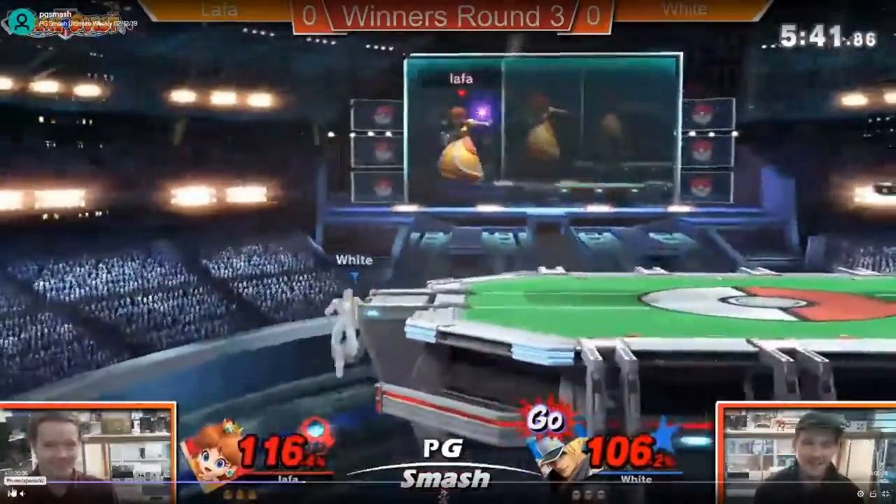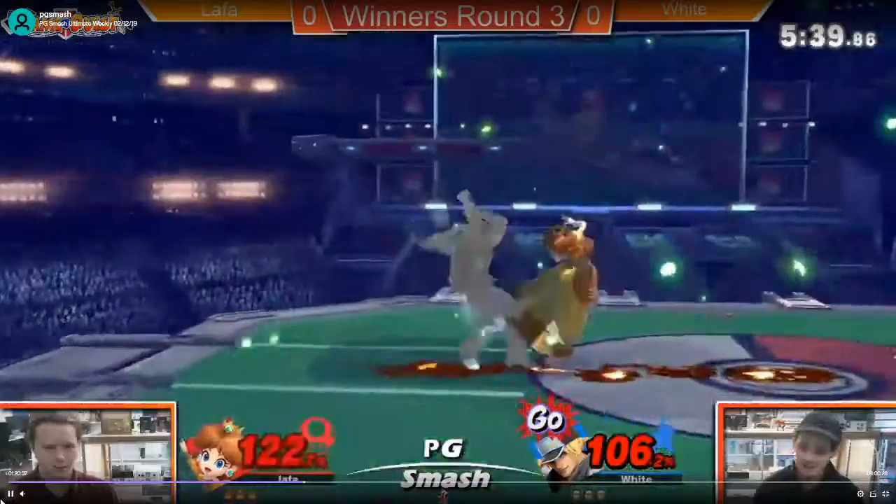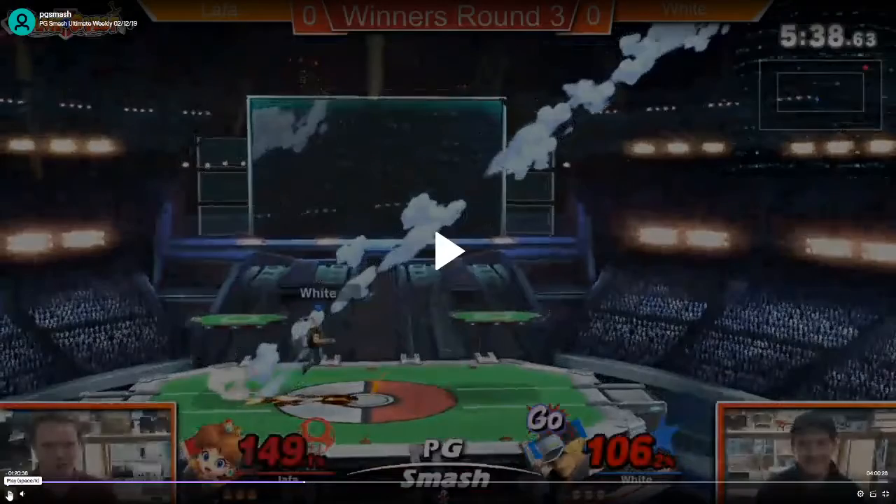Okay, so now he's at go percent. Go is scary because of that, so you have to be really, really careful. Floating in general while Terry has go is super scary because of power geyser — power geyser is so big. Really just keeping your distance, and when he has go mode, staying grounded is probably your best play, just because if you float you can get hit by so much.